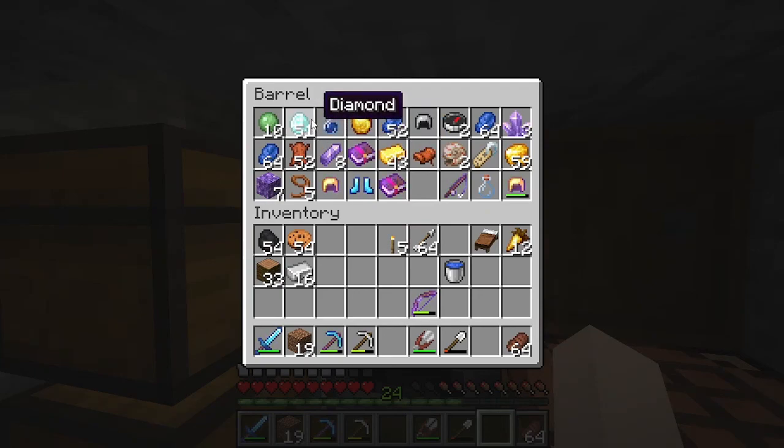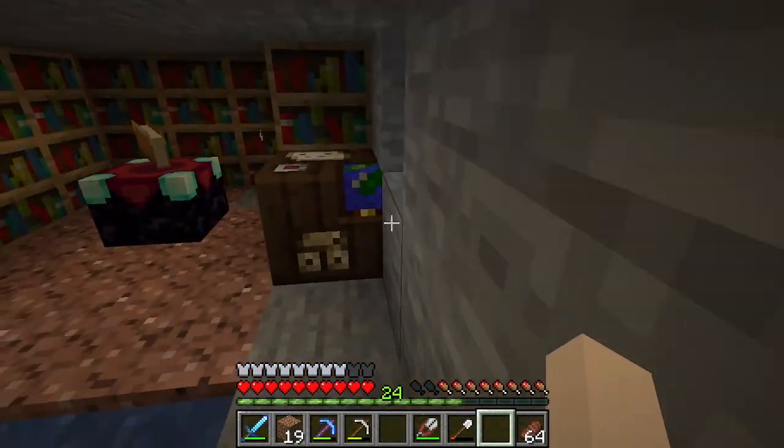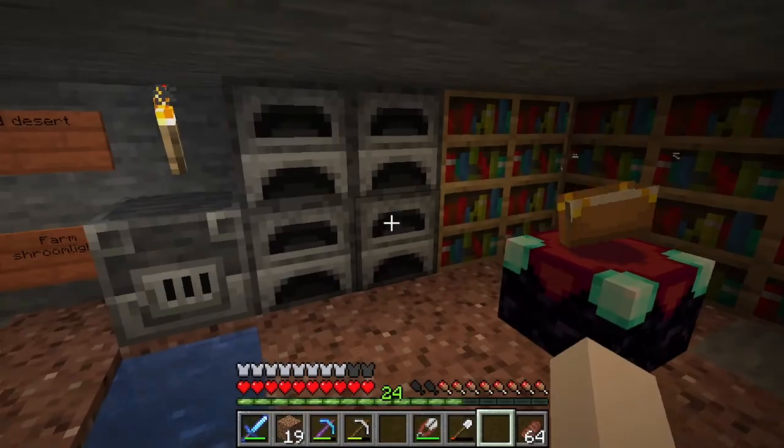Okay guys, so I went mining yesterday and I decided to try the trick where you use your silk touch pick, then mine the ore with your fortune pick later so you won't fill up your inventory. I ended up with 42 diamonds from 16 pieces of ore in like 45 minutes. It was a little insane — not complaining though.